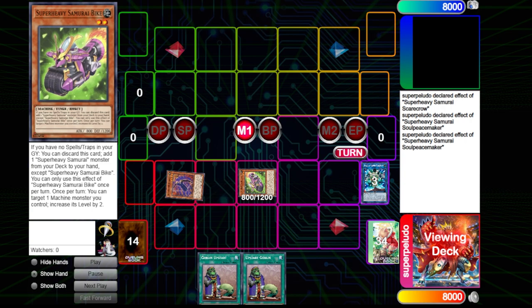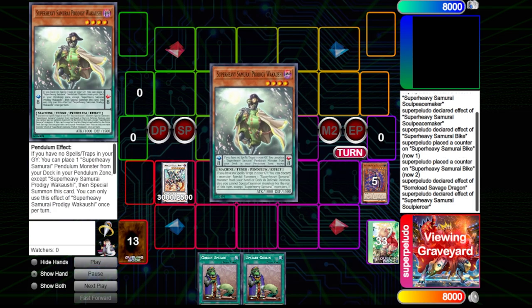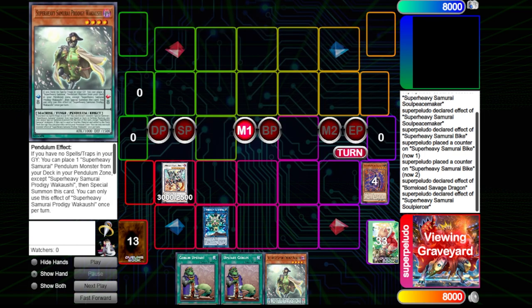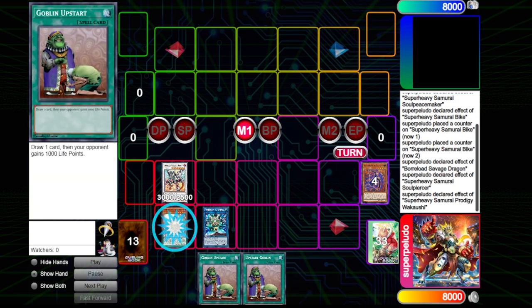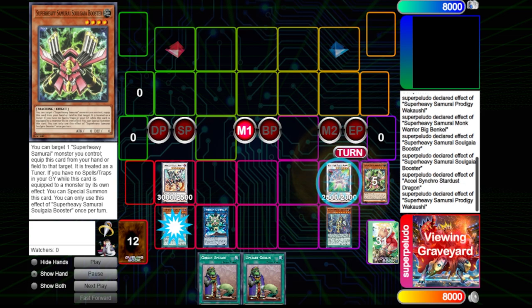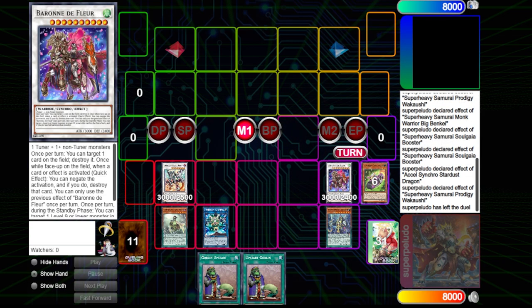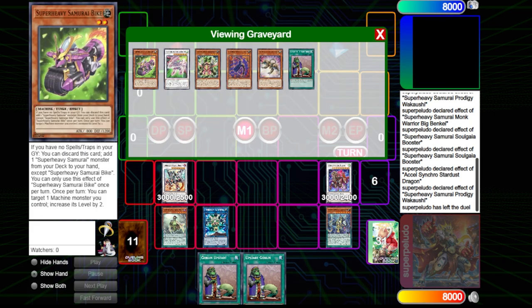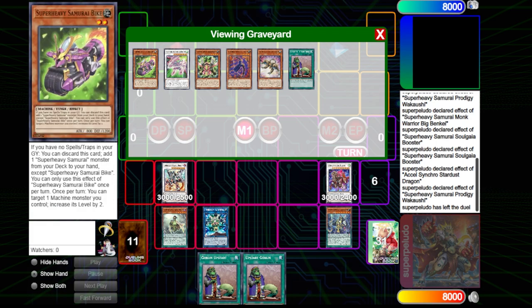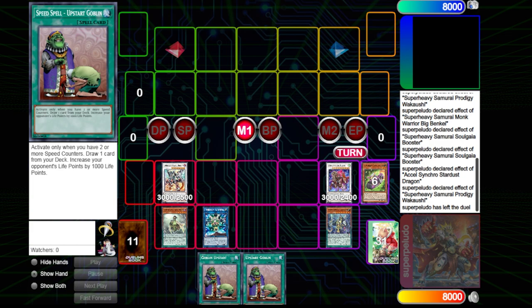He goes for Scarecrow, brings back the Bike, Tributes, and makes Bike level four. This combo does lose to Ash because you do have to resolve Soul Peacemaker successfully. But if that does happen, you end up with Warlord plus a Wakashi — that's just full combo, even though you've already resolved Scarecrow. At the very least, you make Excel Stardust and go into Baron. Now that's only two negates, but this is a way weaker version of the combo compared to what you could do normally. This is if you're completely sure they're playing Droll and Lockbird. Still, not as strong as opening Gamma or just shotgunning it, but if you open nothing but non-engine and specifically Bike and Soul Peacemaker, this might be the best play.